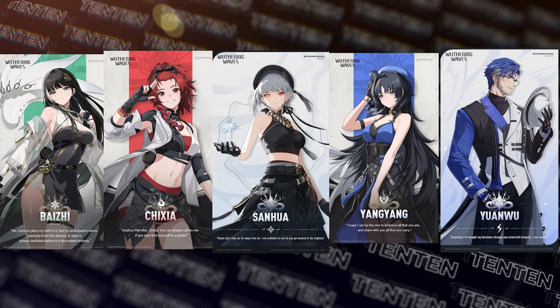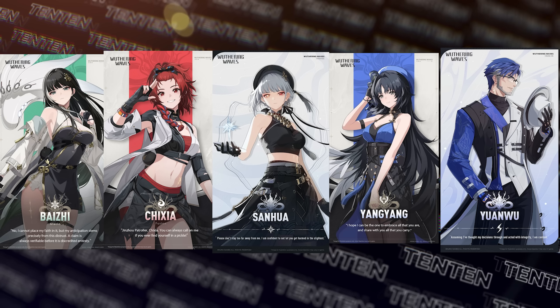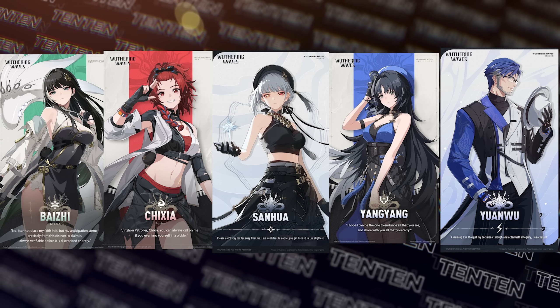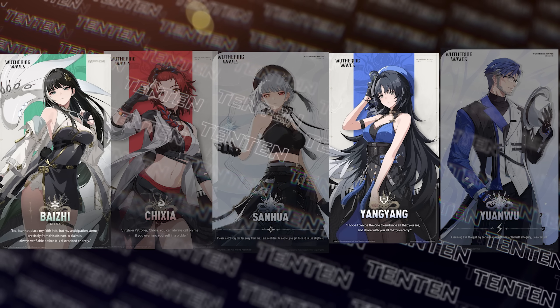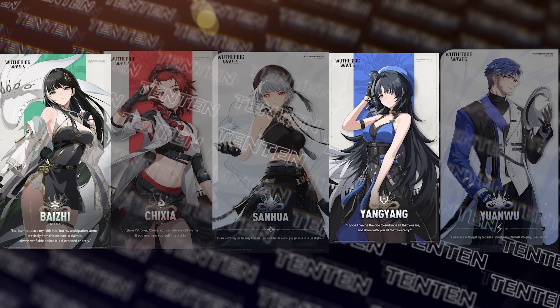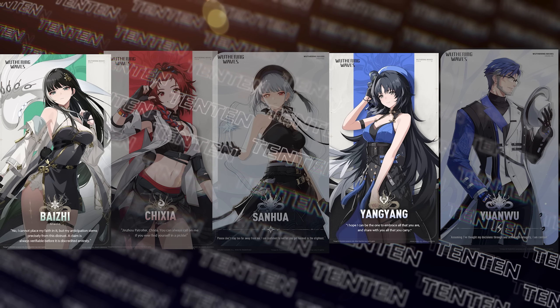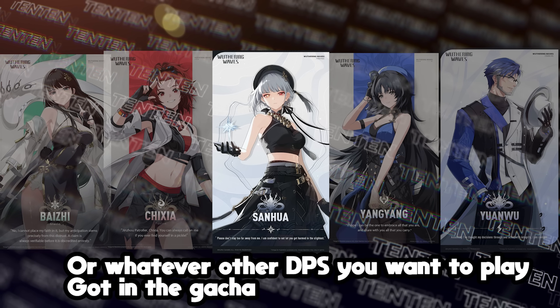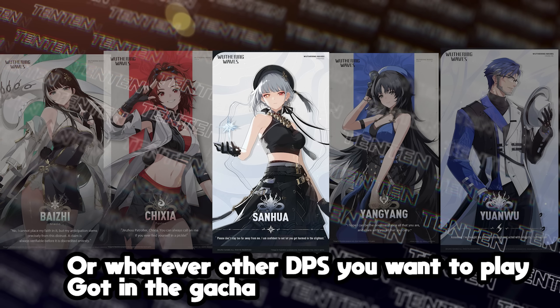The other characters available from the beginning of the game are Baizhi, Chixia, and Yangyang from the start, Sanhua after the log-in bonus, and finally Yuanwu after you beat the tower. You can run Rover plus Yangyang plus Baizhi as a team, but I wouldn't recommend leveling Yangyang and Baizhi because I think they don't scale that well. If you need a second DPS, I would recommend leveling Sanhua because she also uses the sword and she's relatively strong.